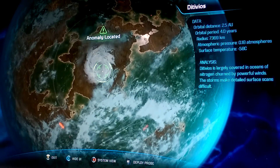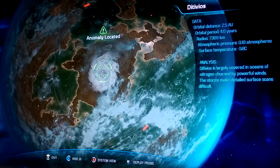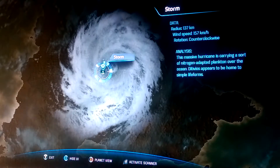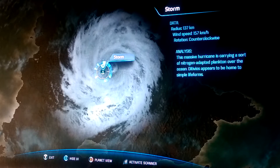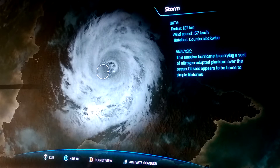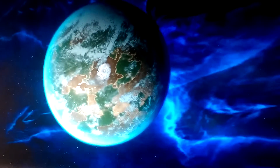Like that was the anomaly on this one. Then you hit the right trigger and send a probe. And here's a massive hurricane storm. You can hit A and collect the experience points of whatever it gets you, then hit B and exit.